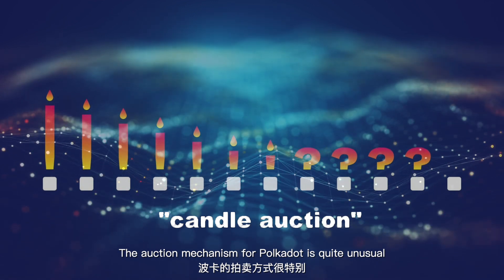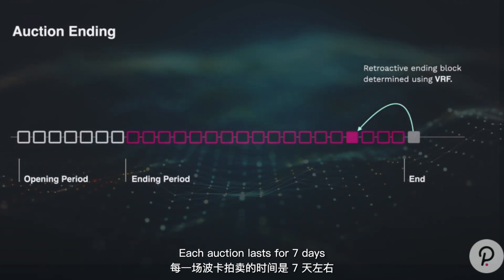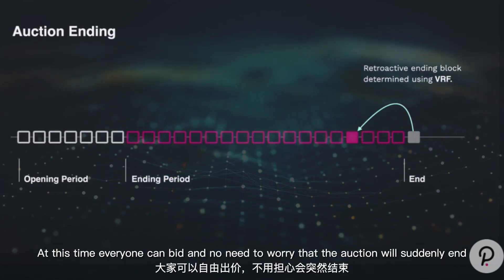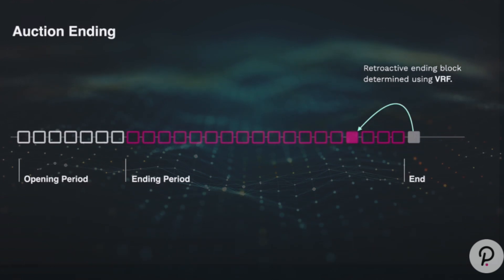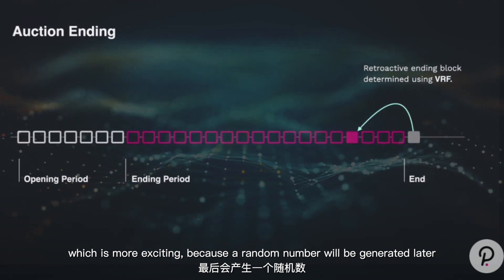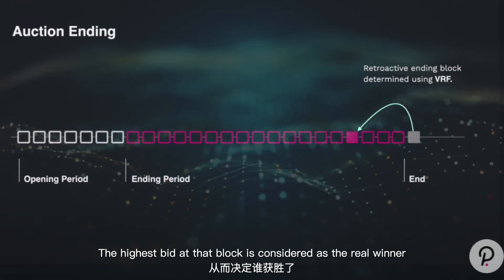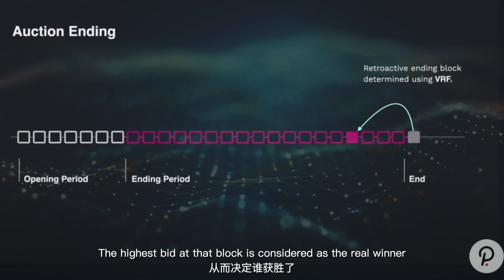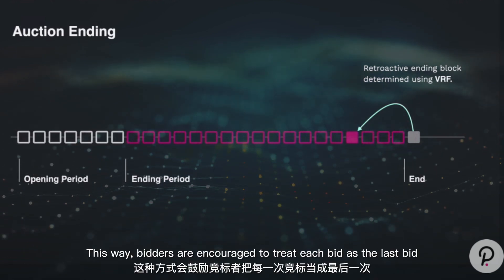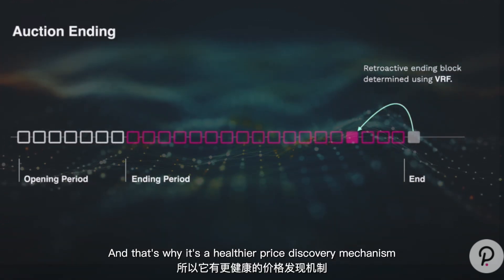The auction mechanism for Polkadot is quite unusual. It's called a candle auction. Each auction lasts for seven days. The first one day and 18 hours are the opening period, where everyone can bid and no need to worry that the auction will suddenly end. The next five days are called the ending period, which is more exciting because a random number will be generated later and trace back to a real ending block during the ending period. The highest bid at that block is considered the real winner. So to some extent, the ending period could end at any random time. This way, bidders are encouraged to treat each bid as the last bid, and that's why it's a healthier price discovery mechanism.